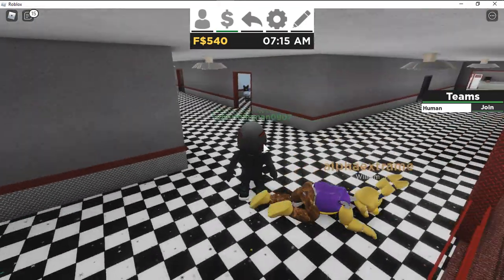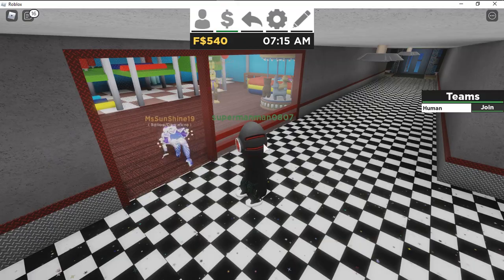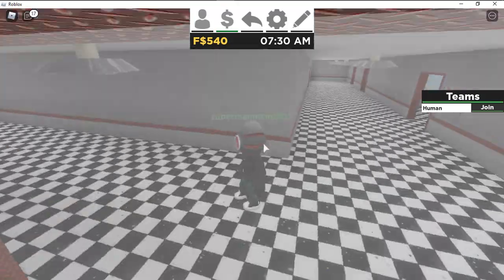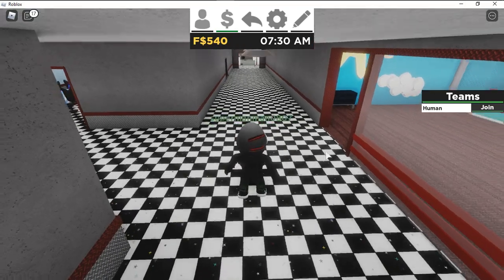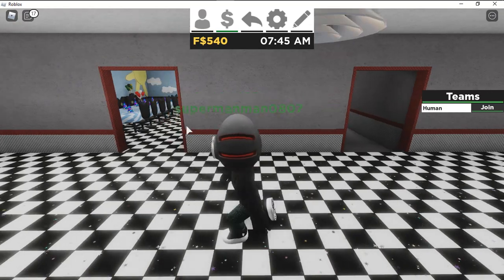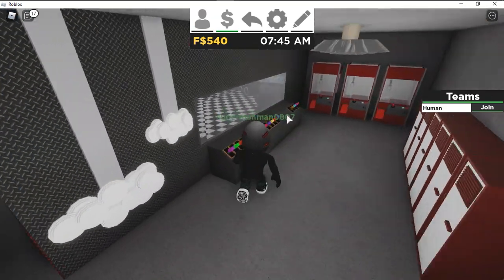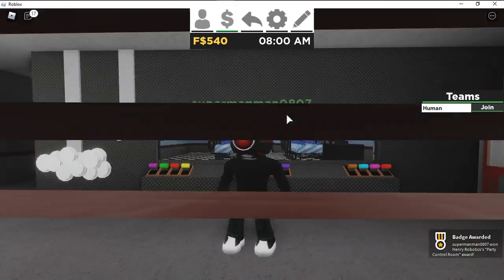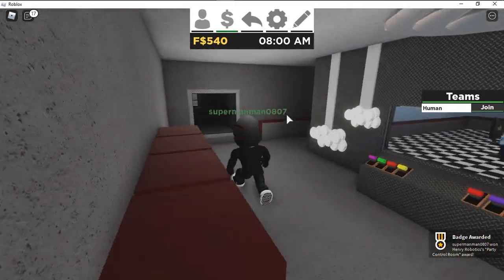There is another badge we're gonna do here. You can leave this room, come down the hall, and then this door right next to the last one — right before the last one. Come inside and touch the control panel, and that gives you the party control room badge.